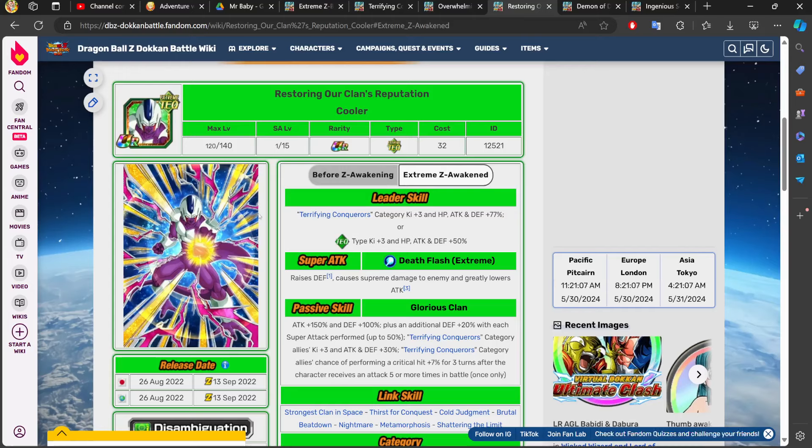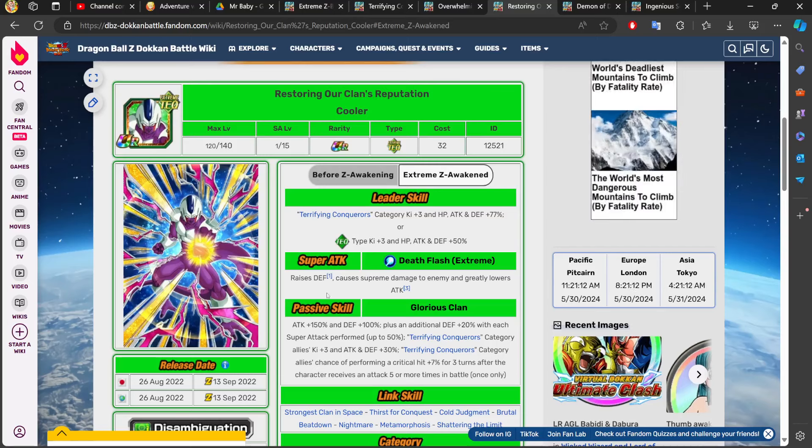Another honorable mention is the free-to-play tech Cooler. Being able to stack defense is absolutely fire. Being able to support the category by 3 ki and 30% and giving the category a 7% chance to crit is definitely going to help the team do a lot of damage. Even if you don't run a full tech team, this character supports the category as a whole.